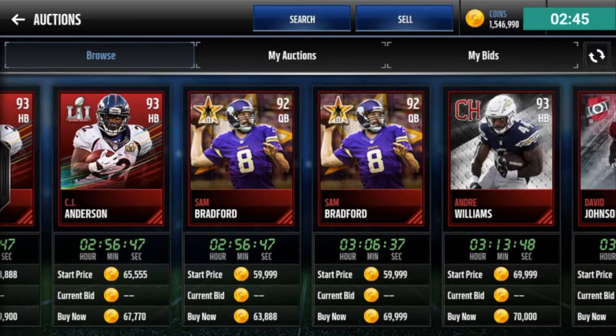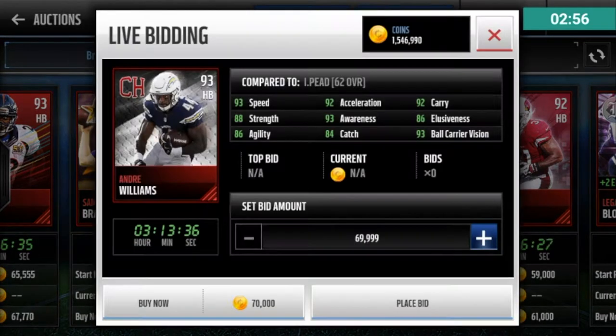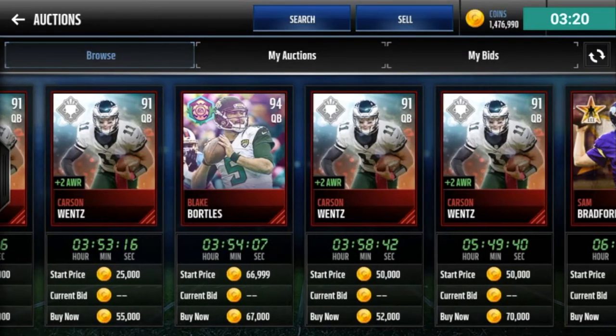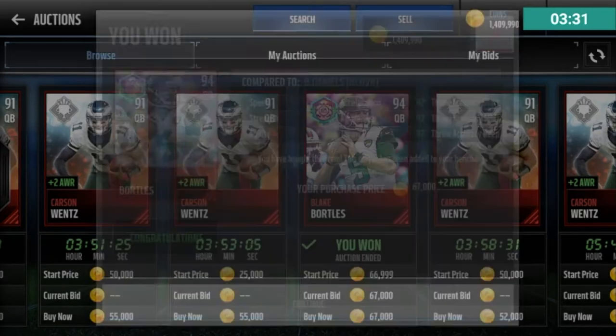I'm going to get Andre Williams — he looks really solid. Comparing him to David Johnson: David Johnson calls for a little less, 93 speed, 93 acceleration, 81 strength, 90 catch. But I'll go with Andre Williams since he's a higher overall and has higher strength, so he'll have a higher chance to strength-truck in those games. For quarterback, I'm going to get Blake Bortles — 94 overall, 82 speed, 93 throw power, 80 strength — for $67,000. And there goes our backfield.